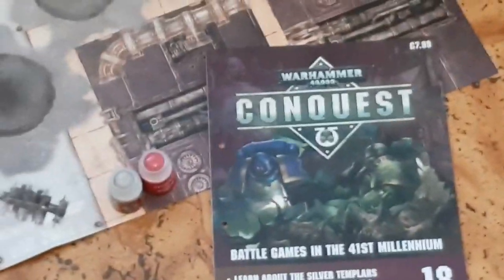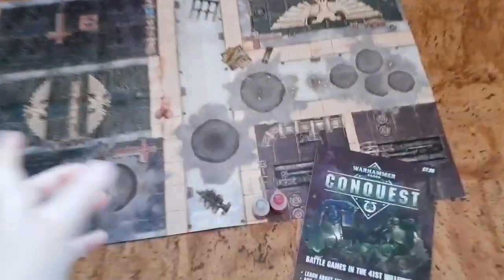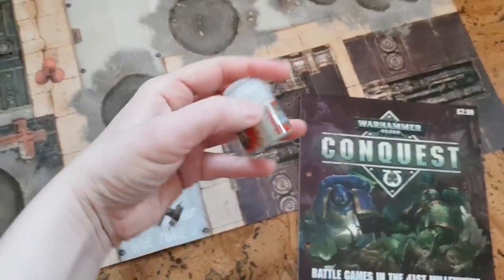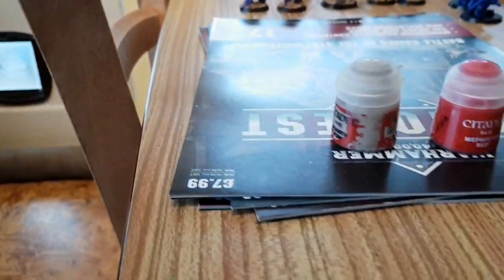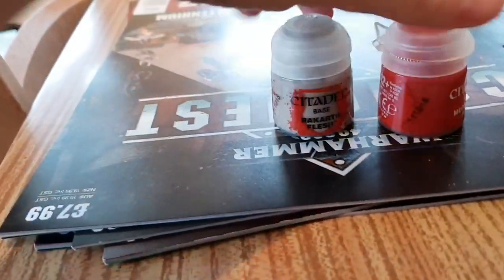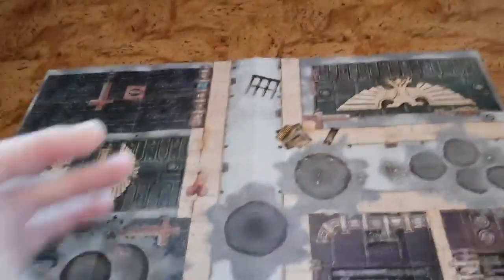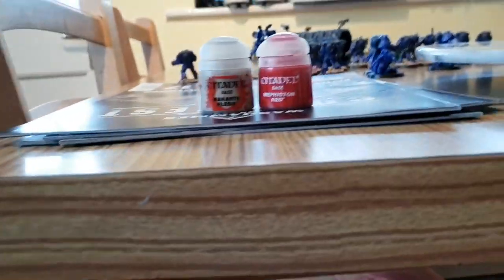Moving to issue 18 on the floor — it doesn't come with much but what it does come with is interesting. We get two new paints: a cute little red, and a Rakarth Flesh, which is awesome for fine detail work. You also get a playmat, and it's massive in comparison to the one on the table.